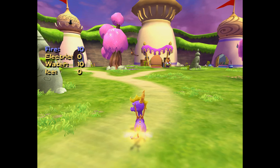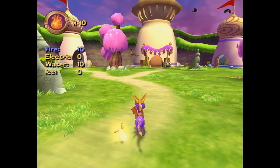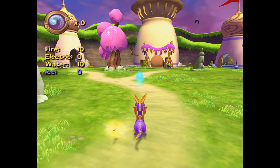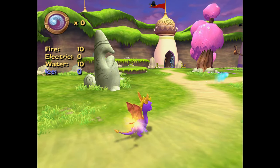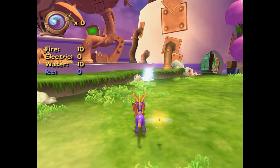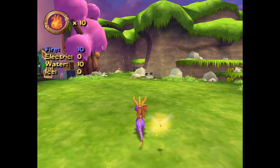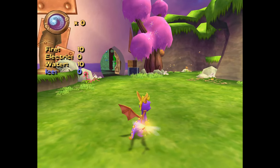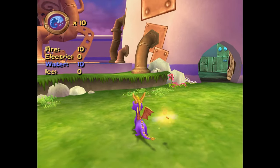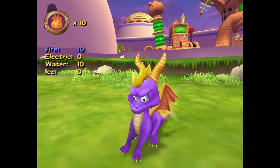On the topic of ammo, if you find yourself out of electric bombs or ice spizzles, here's a neat trick. I have 10 firebombs and 0 ice bombs. If I stand still, select fire, and hit the button to spit a firebomb, but before the bomb actually spawns I switch to ice, Spyro will spit out an ice bomb even though I don't have any in my inventory. Not only that, my amount of firebombs does not decrease, so I can do this infinitely. I can do the same with electric missiles, and you can use water instead of fire. However, if you do it the other way around, Spyro gets stuck in a glitched state like this until you attempt to spit again.